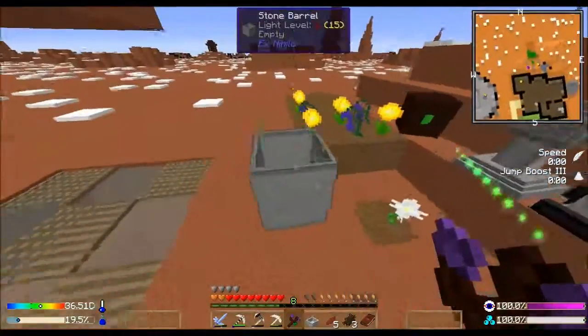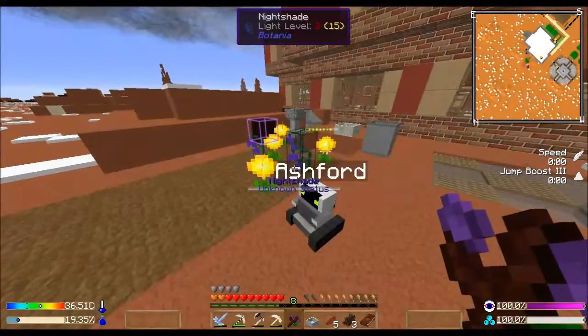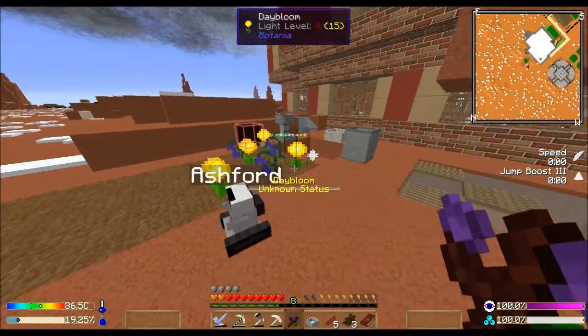All right guys, so we've got our mana pool. We will get some of these flowers going, and my goal is to have a beautiful Botania garden by the time we have our next episode. So until then guys, I'm Slaughter Havoc and I'm out of here - peace!